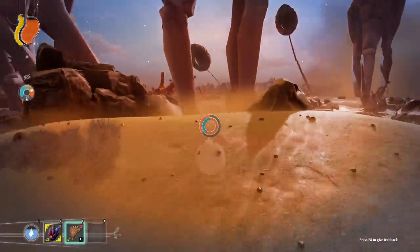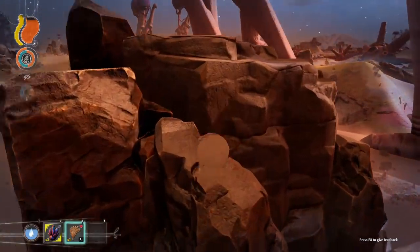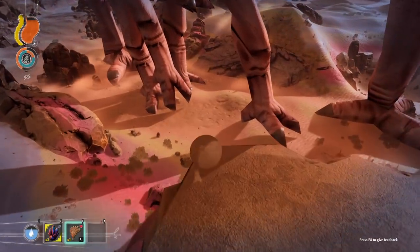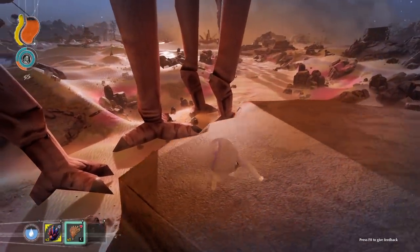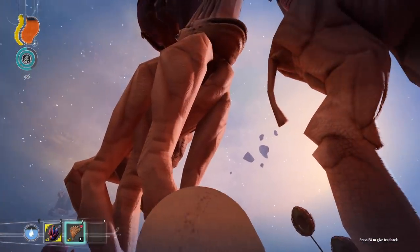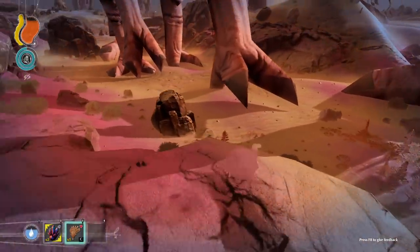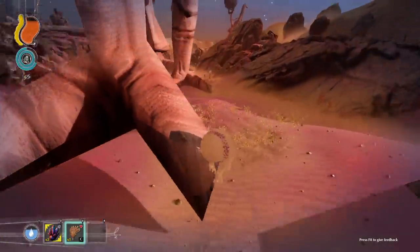While I was exploring the desert I came across the weirdest bug which you can see right now. It's a bunch of Great Gars and it looks like they spawned on top of each other, but they don't have any movements — they're not alive — except for one Great Gar that is alive and patrolling around the area. Somehow these ones just got glitched into each other and are stationary.